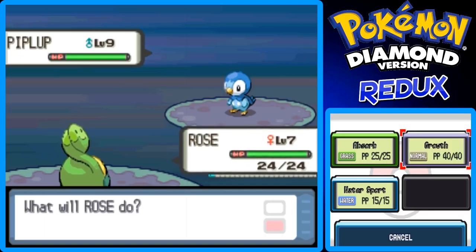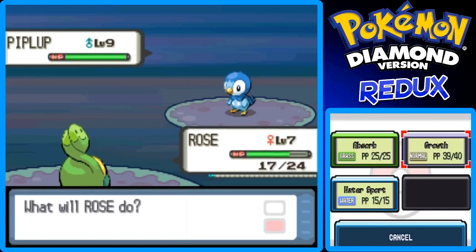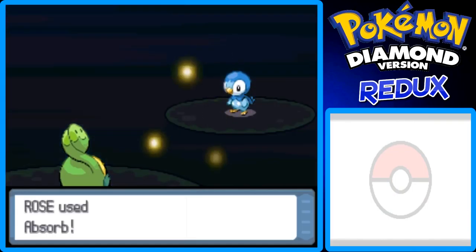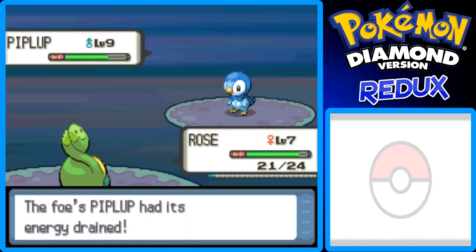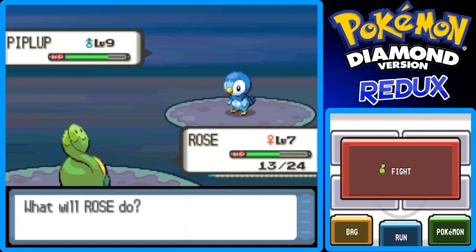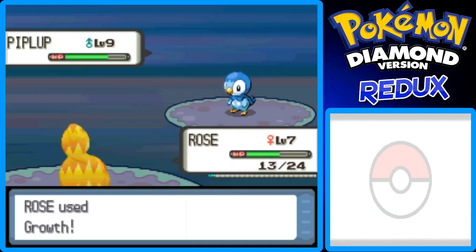I'm going to try a couple of Growths just to raise up my special attack, because I know Zorb is a special attacking move. I'm going to have to go to Zorb. I thought I could use Growl twice in a row, but I needed to get some HP back too. I'll use Pound again, then Growl again, just to raise up my special attack.